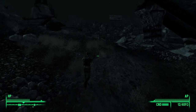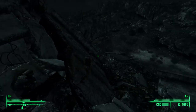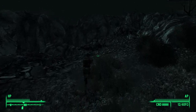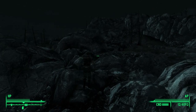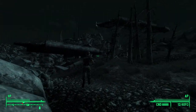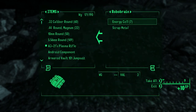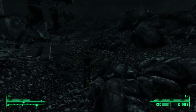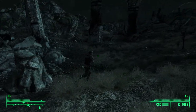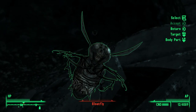Let me see if there are any other enemies I could take out in the process. It's so desolate out here. Found a Robobrain — I'll be taking those energy cells. I keep wanting to call them fusion cells because that's what they're called in Fallout 4 and Fallout 76. There's a blowfly — goodnight.